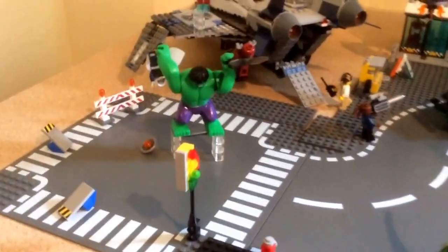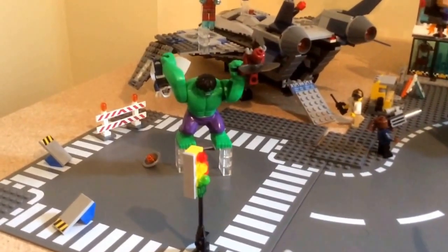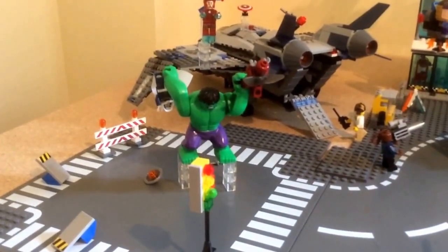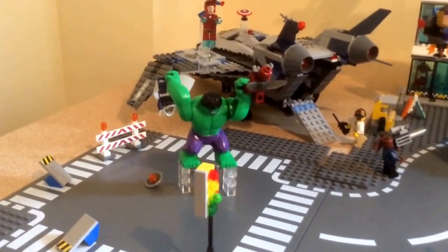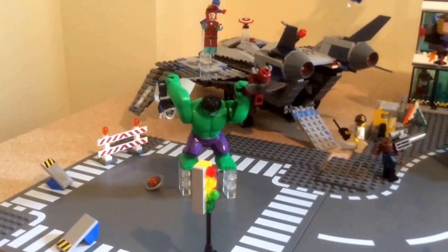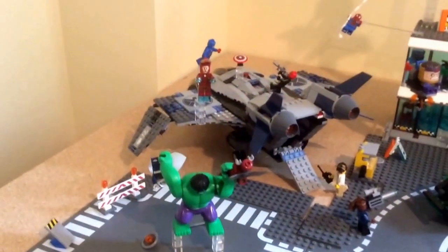All the way over here on the far side you can see the Incredible Hulk — he is delivering a thorough Hulk Smash to both the Taskmaster and the Beetle. I figure Hulk is big enough that he can smash as many guys as he wants, but he can only fit two in his hands. Taskmaster and Beetle — I feel like Hulk could probably smash them pretty easily.